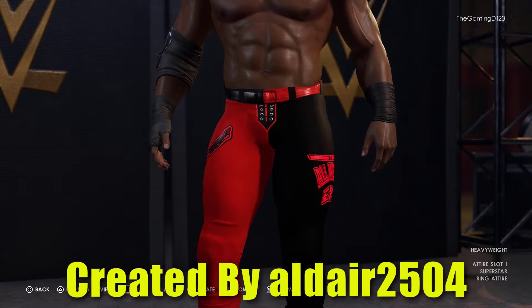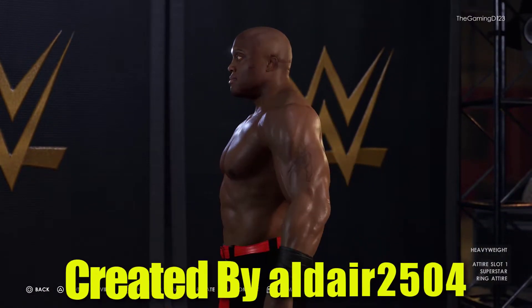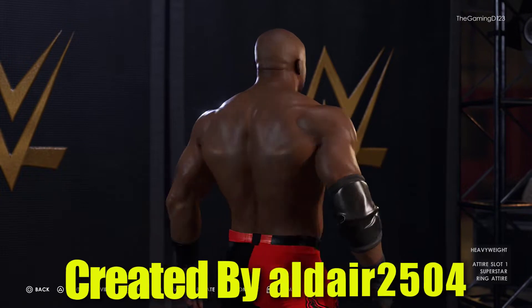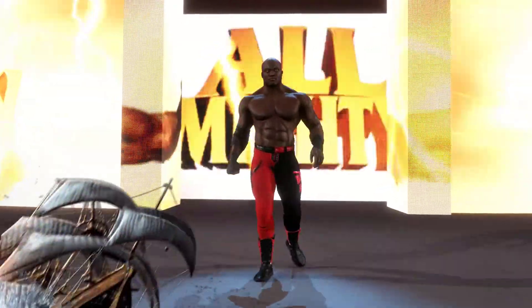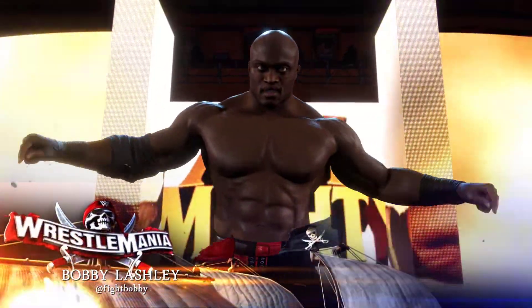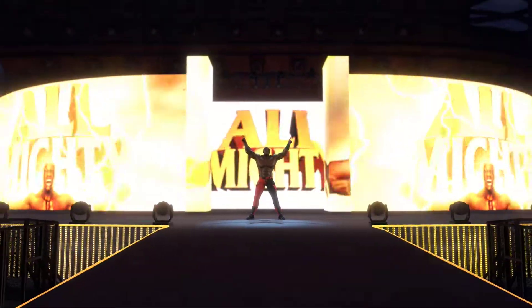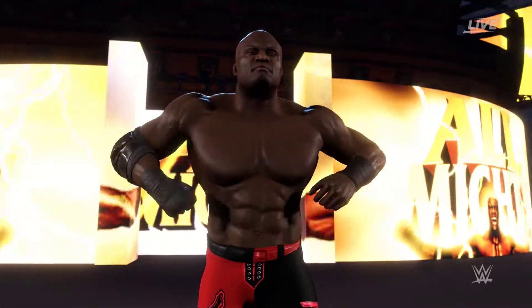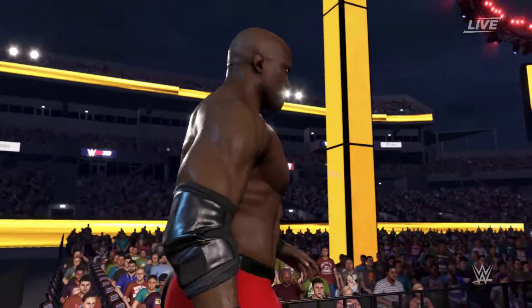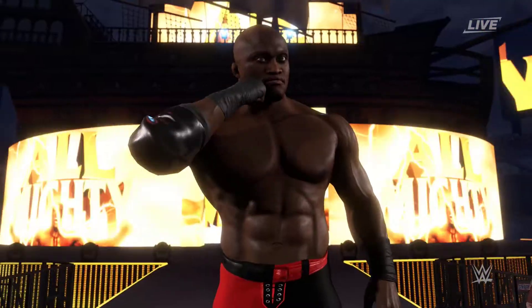With superstar number five we have Bobby Lashley, created by aldair2504. Bobby Lashley — simple guy, really simple. This attire is just half and half: one side's black, one side's red, and it just looks good. I've noticed it's been almost a month since WrestleMania and he's been wearing this red and black attire so much, it's crazy.